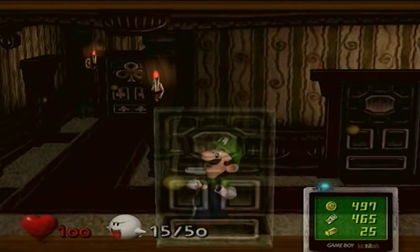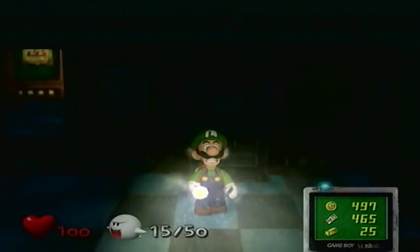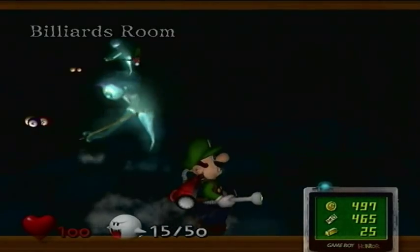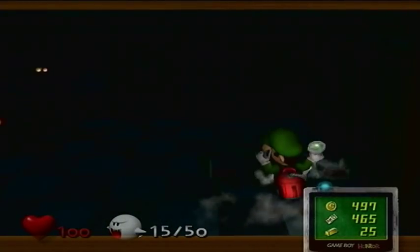This time we're gonna be using the key we got last time to enter Slim Bang Shot's room, which is the pool room. I always call him Slim Bang Shot because I think that's an awesome name and he plays pool. You're gonna need to do this before you take out Slim Bang Shot - make sure you hit this right here.